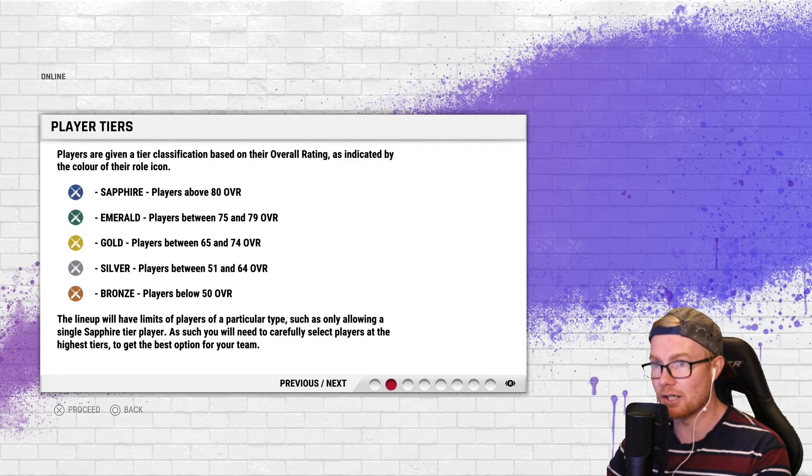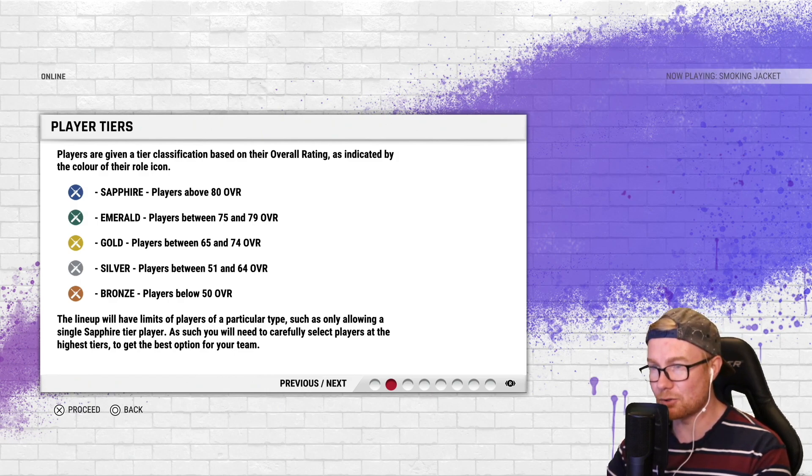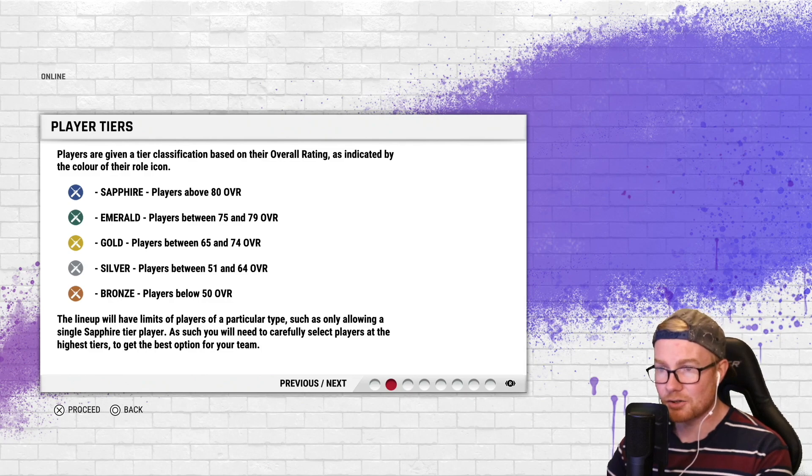There are five player tiers, given a classification based on overall rating. These are players only from the licensed teams — ones from the community won't be there. Sapphire is players above 80 overall, Emerald is 75 to 79, Gold is 65 to 74, Silver is 51 to 64, and Bronze is players below 50.